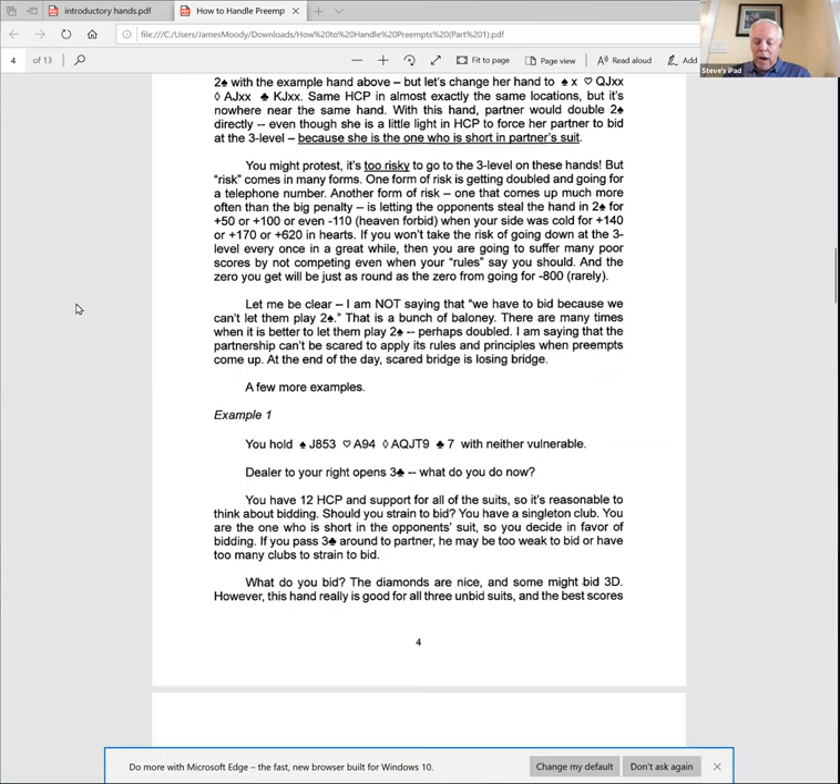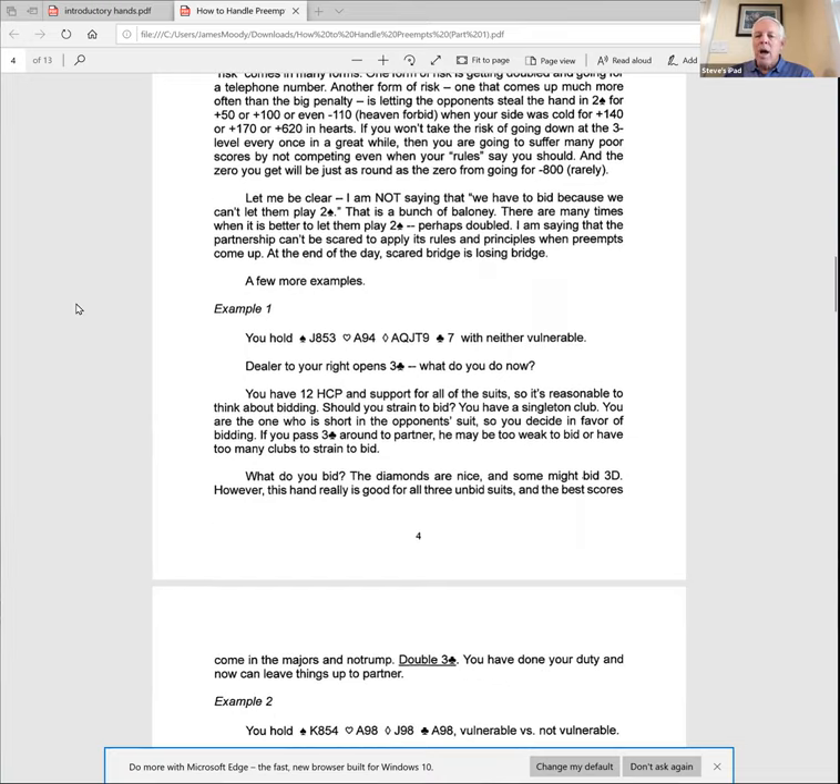Example one: you have jack-fourth of spades, ace-third of hearts, five strong diamonds, singleton club, and dealer opens three clubs to your right, neither vulnerable. To me it's crystal clear to act. It's marginal in high card points, but you strain to bid because you're the one who's short in their suit. Some people might want to bid three diamonds, but the better bid is to double — this game is about majors and no-trump, not diamonds — so when you can support both majors, it's better to double.